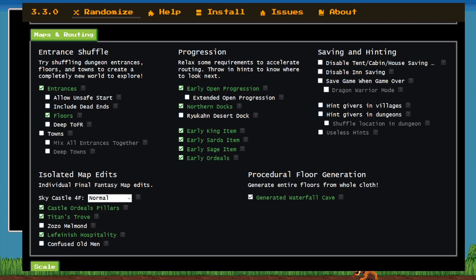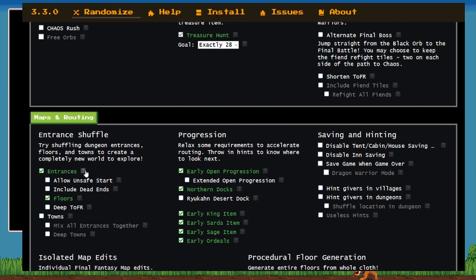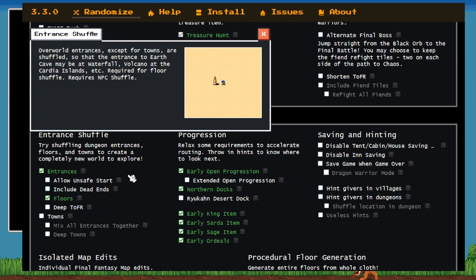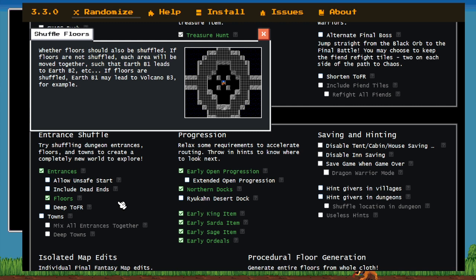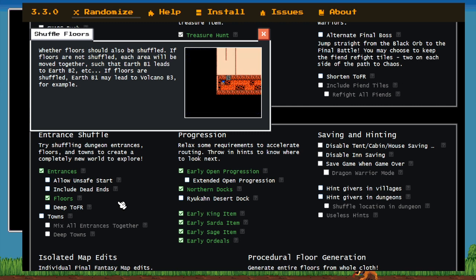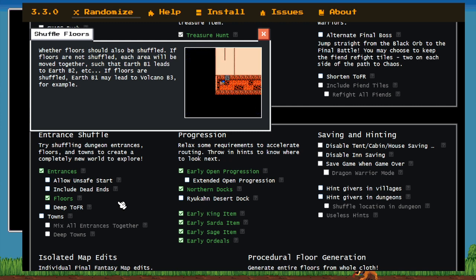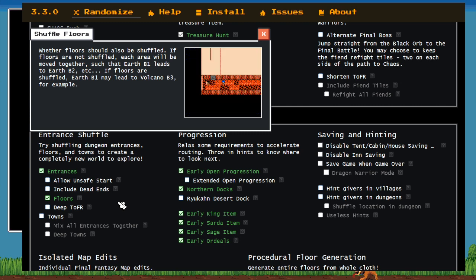Going into the next section, the other key part of this flag set is entrance floor shuffle. Entrance floor shuffle means all of the entrances on the overworld — with the exception of towns — have been shuffled around. Not only that, what floor leads to which one has also been shuffled. So you could go into Mirage here and then end up on Earth 1, and below Earth 1 might be Sky 3. You're going to have to learn how those different entrances and floors relate. But I want to emphasize: yes, they're all crazy and jumbled, but there's limited information that actually matters — where are my incentive locations, and what's at the bottom of these various things?